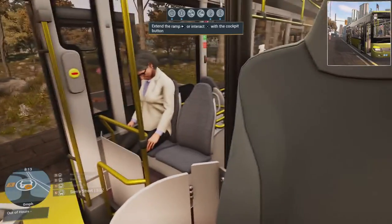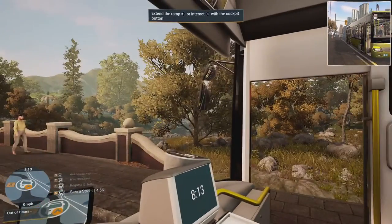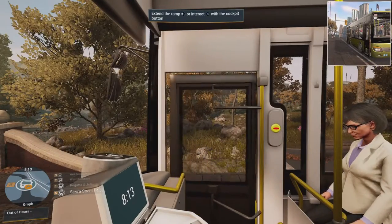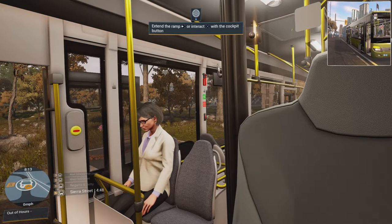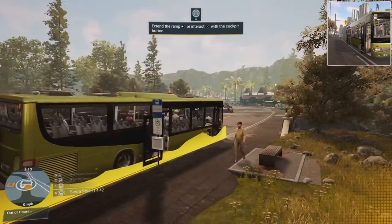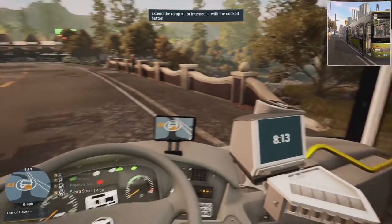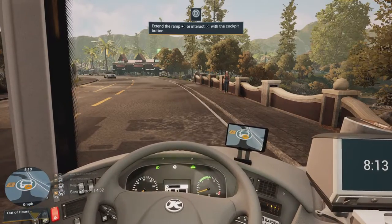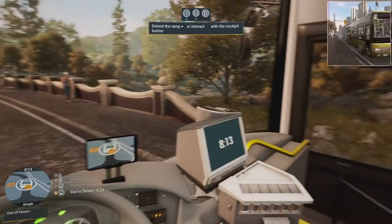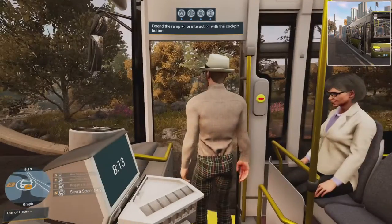Why can no one get off? It's the last stop — everyone get off! Maybe if I shut the doors and open them again, because this has happened to me a lot of times before. None of the other passengers are getting off. Perhaps because of the positioning — let me back off a bit. Is that it? There we go. Deploy the ramp.